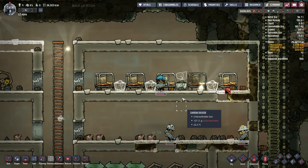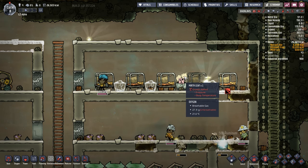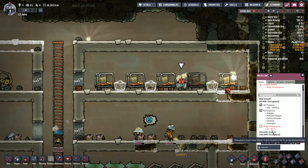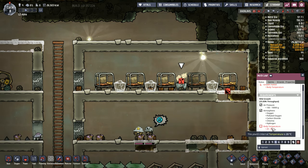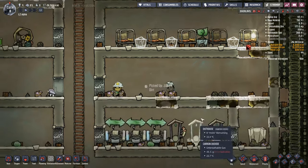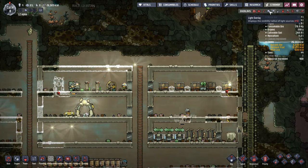Luna is coming along to plant the first niceness plant — a little bit of furnishing on the go. The body temperature and pressure is a problem; it prefers a warmer body temperature than what we currently have, but it is warming up. That's definitely within the 20 degrees. Beautiful — always nice to have a nice little bit of furniture around.